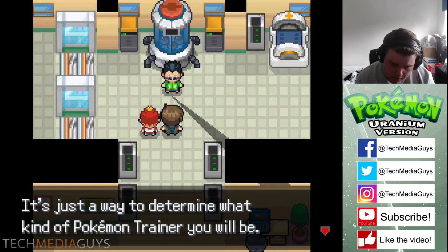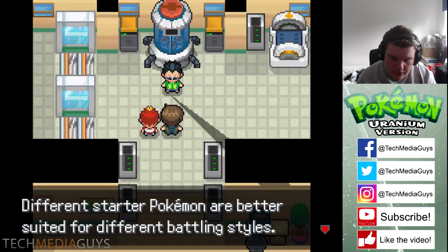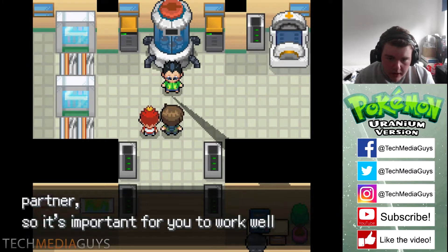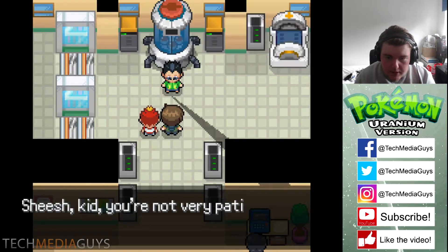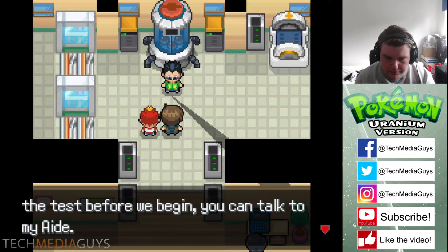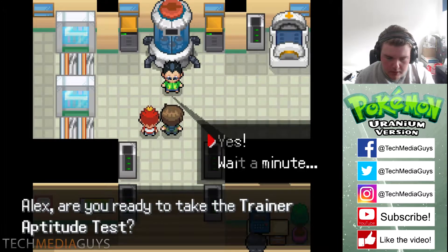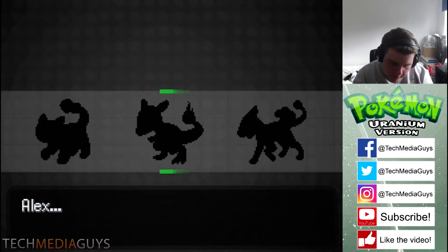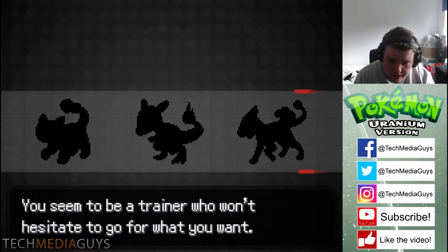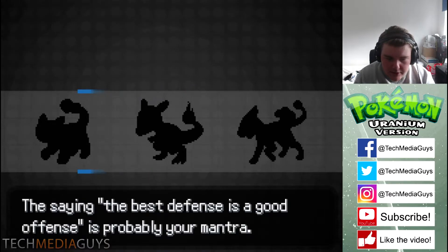I'm excited to see the starter Pokemon because I think there's a nuclear starter Pokemon. Obviously you have your fire, leaf, and water types originally — so I wonder what the options are. If nuclear is an option for a starter Pokemon, then what if you also get the other three? Here we are at the Pokemon selection screen and you can see our starter Pokemon — they do look quite interesting to be honest.